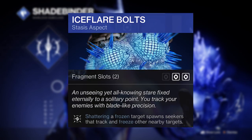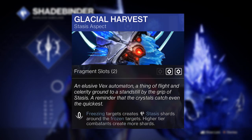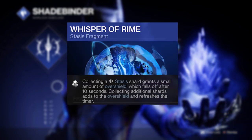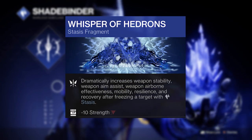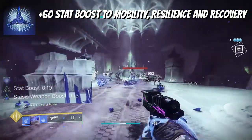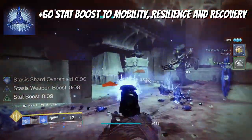Ice Flare Bolts will boost the constant freezing ability we've already set up with this exotic combo. The Glacial Harvest aspect is not only going to boost your Penumbral Blast melee cooldown by collecting stasis shards on freezing targets, but it'll also grant you a stacking overshield with Whisper of Rhyme. Whisper of Hedrons is essentially always on with this setup too, giving you huge weapon handling boosts as well as significant stat bonuses of 60 points to your mobility, resilience and recovery on freezing targets.